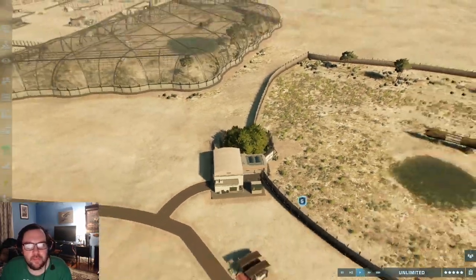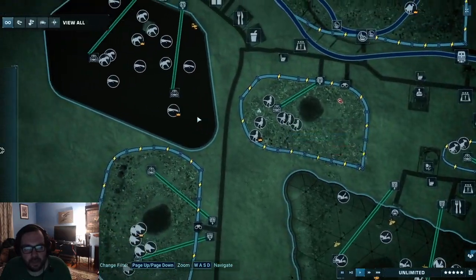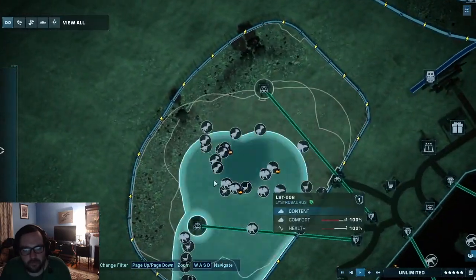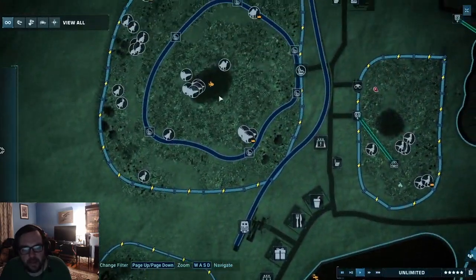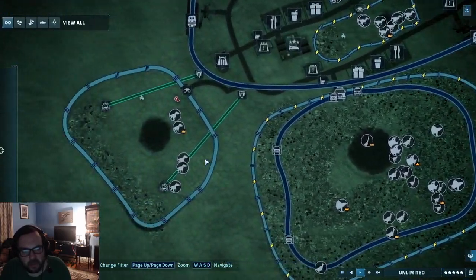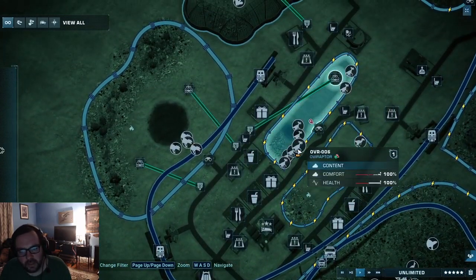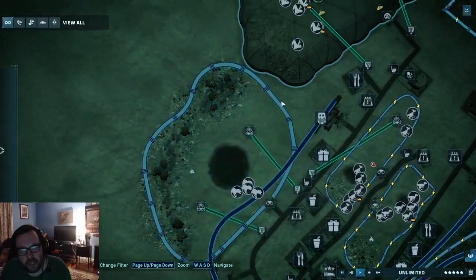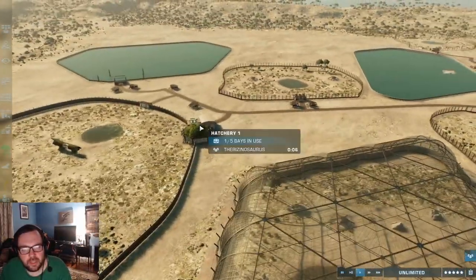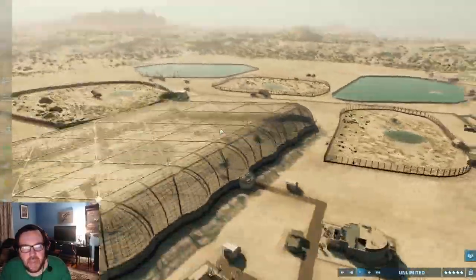We can now delete this, and let's hatch up the Therizinosaurus — that'll basically be the final dinosaur. Let me just do a head count and see what dinosaurs we're missing. We got the Nothosaurus and Plesiosaurus, we got the Monolophosaurus, we got them. I think that's pretty much all of them. We got the Euoplocephalus, Sinornithosaurus, Oviraptor, Qianzhousaurus. I would say this park is pretty much complete once the Therizinosaurus is done hatching.